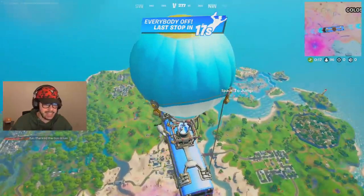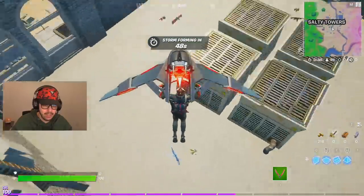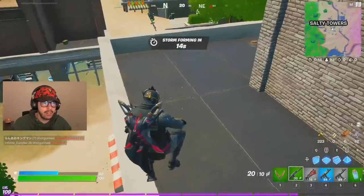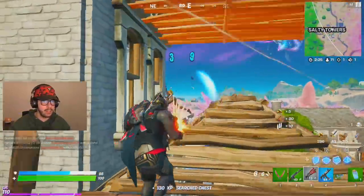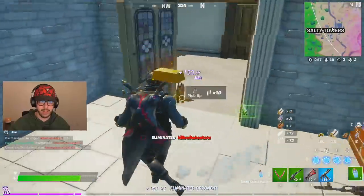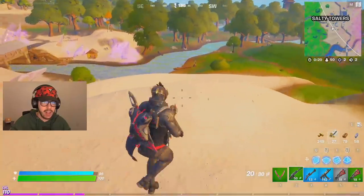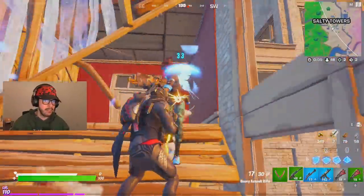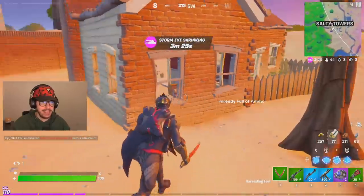Lots of places to land but we're going to Salty Towers — that's Tilted Towers and Salty Springs combined. Nobody's landing here with me? Bet. We take out Peely and grab gold bars. I get hit pretty hard — that pistol hits different. The pump shotgun is vaulted along with a bunch of other things, but a couple got unvaulted. Pretty crazy.